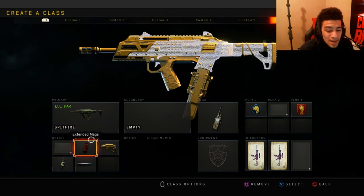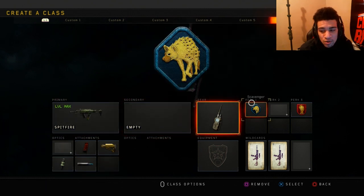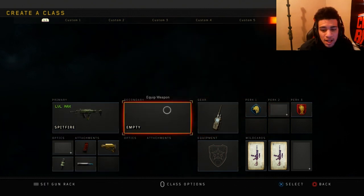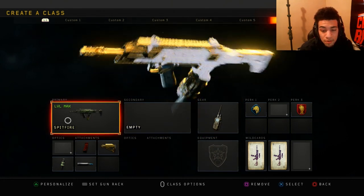Next class setup is the Spitfire with Extended Mag, Stock, FMJ, and Fast Mags, plus Scavenger, Dead Silence, and Compact Device. This is probably my favorite Spitfire class setup in the game — I love it so much, it just absolutely shreds.